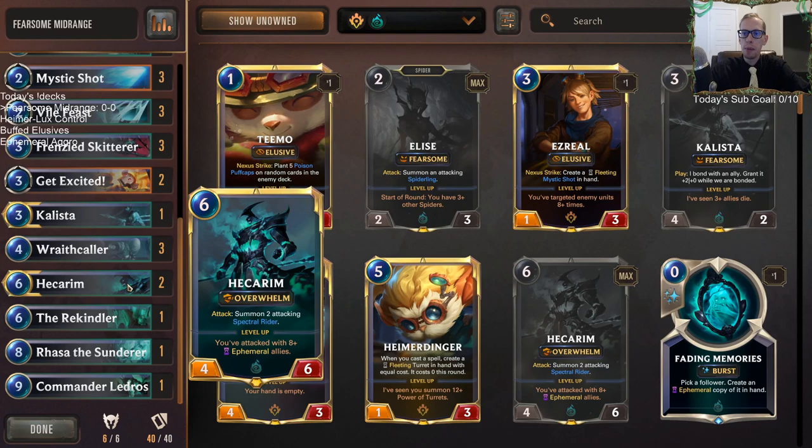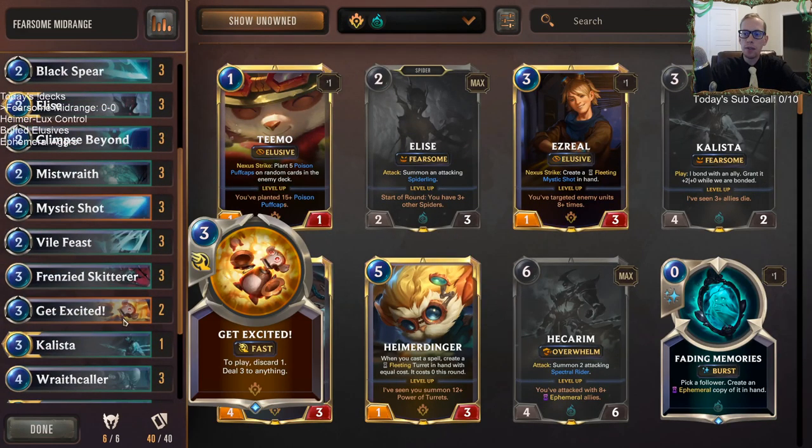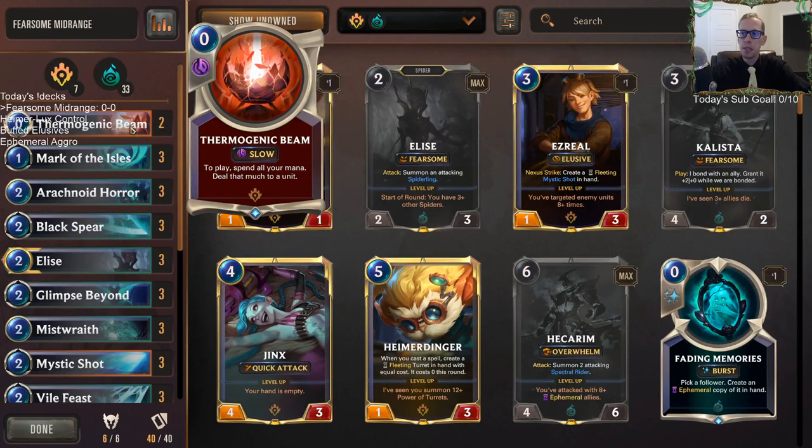We have Hecarim at the top end, so it's mostly a Shadow Isles deck splashing Piltover and Zaun for removal spells that also work as burn spells to go upstairs and finish games out. We have three Mystic Shots, and the other splash card is Thermogenic Beam.